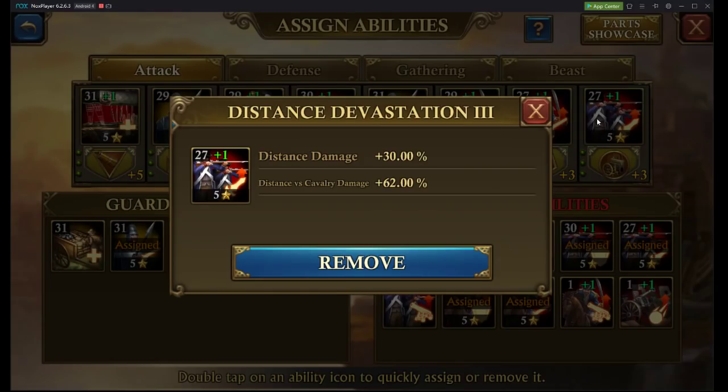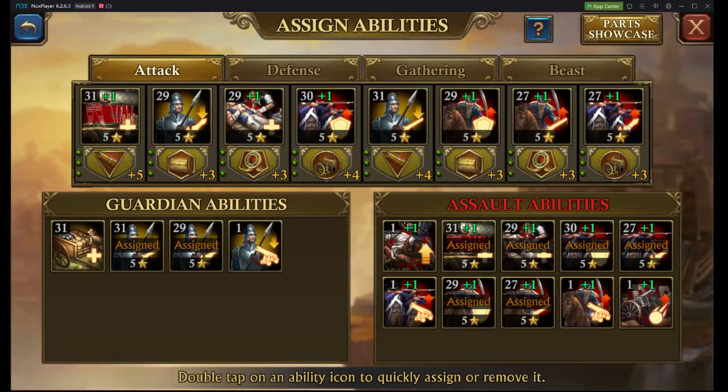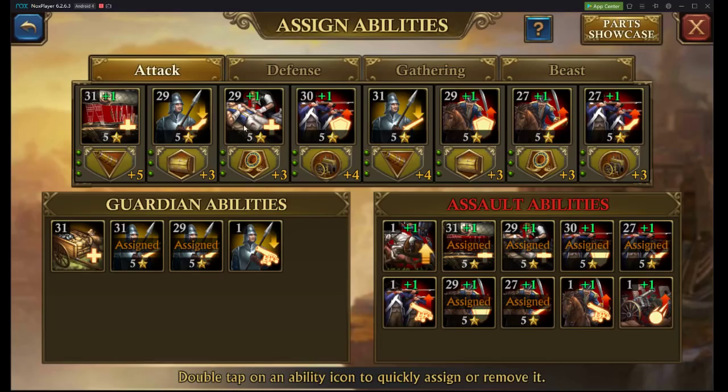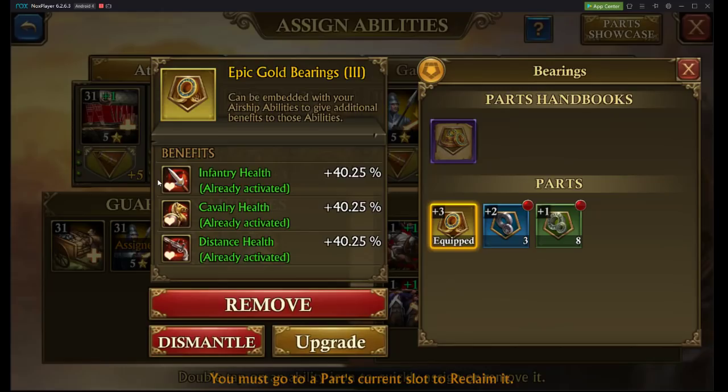Now, if you notice, my skills don't go in order from Strongest to Least — Strongest on the right. What you can do is, let's say you have a lower level airship. With your airship parts, you'll notice some of these abilities are unlocked based on your airship's ability level. So you would want to put your stronger ability with the airship part that gives you something that you care about. Like with this Epic Gold Bearings 3, which is Health — the first stat you unlock is Infantry Health, then Cavalry Health at a higher skill level, and then Distance Health at the highest level.